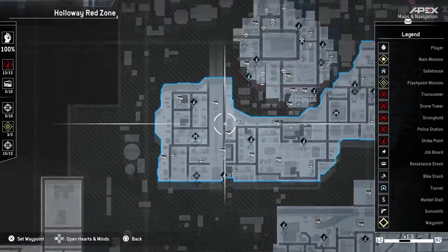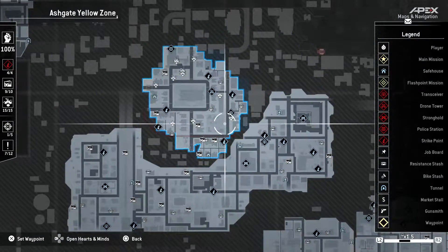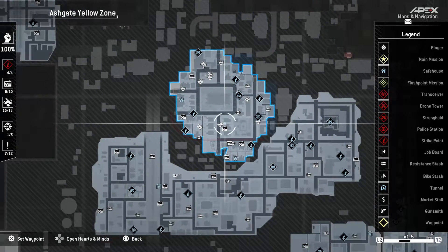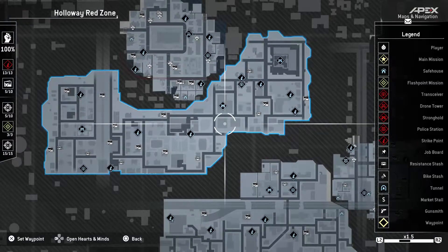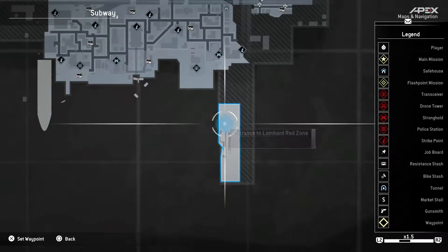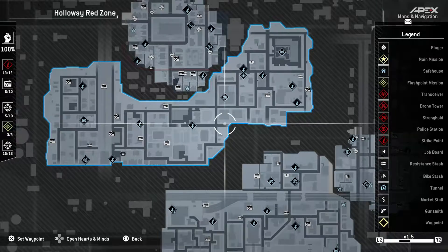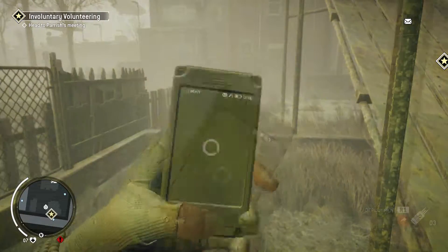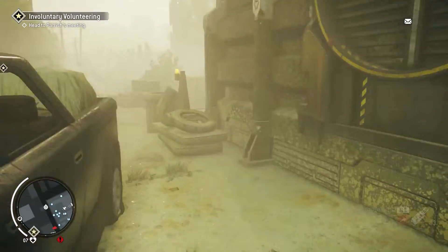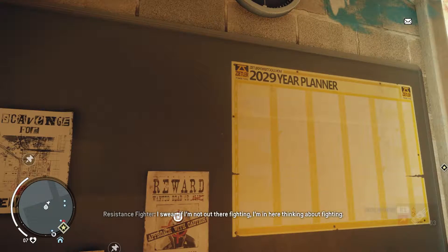One final thing: you can fast travel between areas by going to the tunnel. Red zones are bad places — the guys will shoot you on sight. Yellow zones are heavily policed but not dangerous; they won't shoot you on sight. The quickest way to earn money is in red zones, where flashpoint missions pop up. Either that, or do assassination missions at assassination boards in the stronghold — these you can make money on, but other than that, eh.